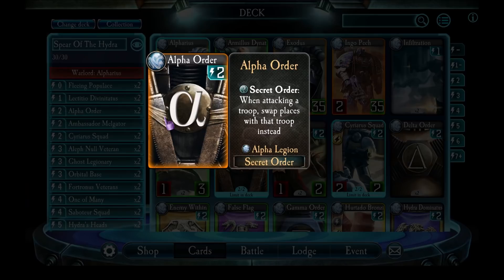Alpha Order — this is a very rarely used Secret Order. Most people for Alpha Legion will play Gamma Order, which means that when a troop with that order attacks the enemy Warlord it attacks your own Warlord instead. But that's kind of obvious — everyone expects Gamma Order. If you put a Secret Order on a unit they'll often try to attack one of your own units instead of your Warlord. That's why I've started playing Alpha Order, because people think their troop has a Gamma Order and attack my troops, and I take control of theirs. You'll see it in action later in this video.